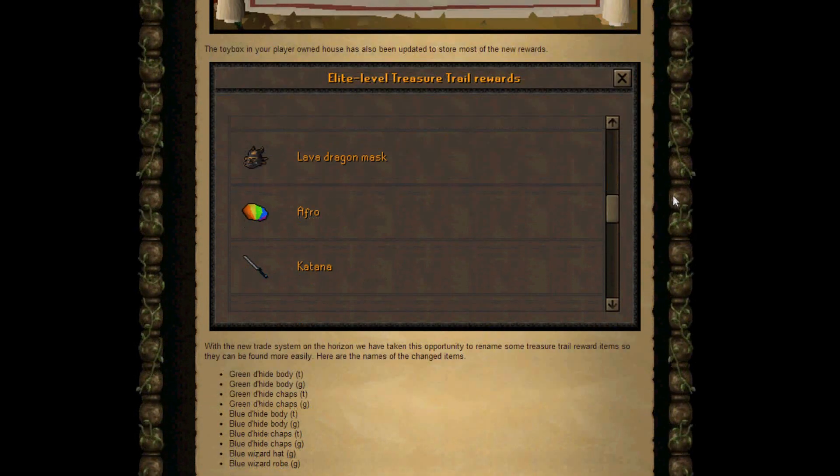Also, the toy box in the player-owned house has been updated to store all of these new rewards. We've got the lava dragon mask, the afro, which is kind of like a rainbow coloured afro, and the katana, and the other three items that we can see here.